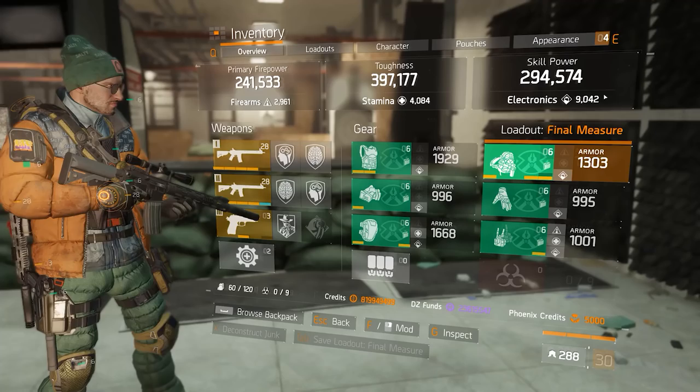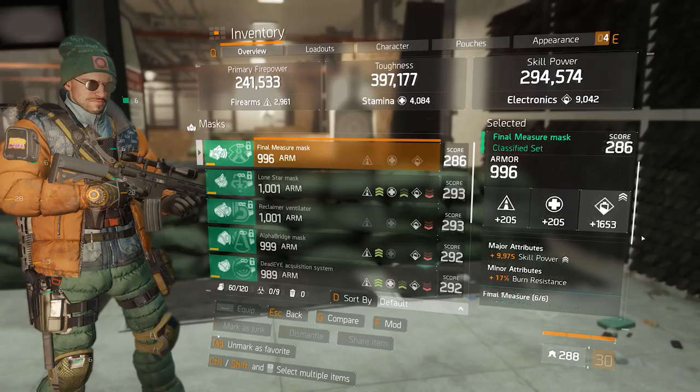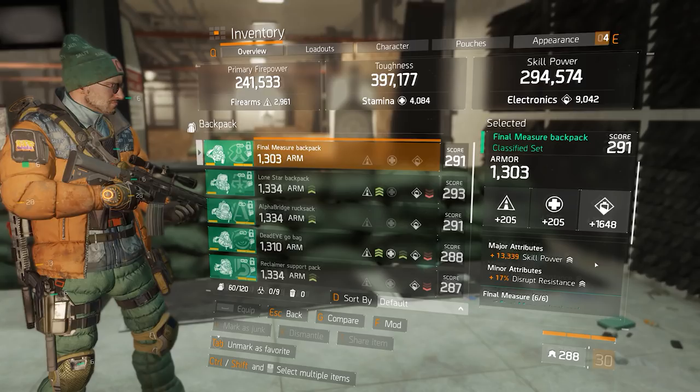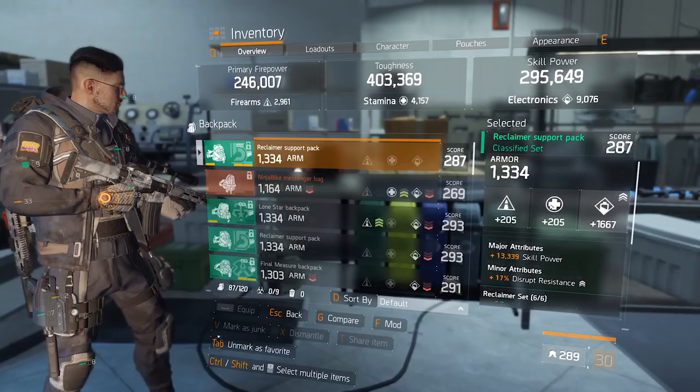The way I built it is very similar to the Reclaimer healer — 9000 electronics and then pour the rest into stamina. The stat rolls are pretty much the same as well: the chest piece has skill haste, health, and ammo capacity; the mask has skill power and burn resistance; the knee pads have health, shock, burn, and disrupt resistance; the backpack has skill power and disrupt resistance.